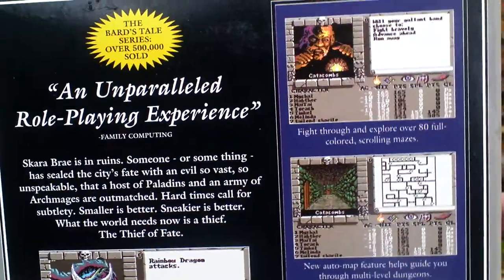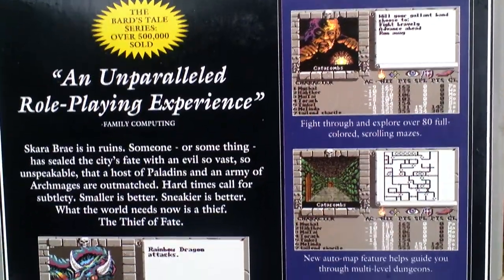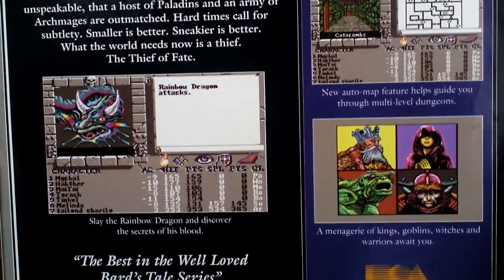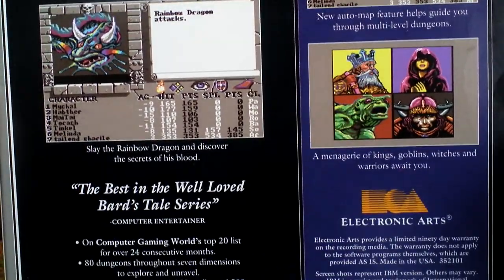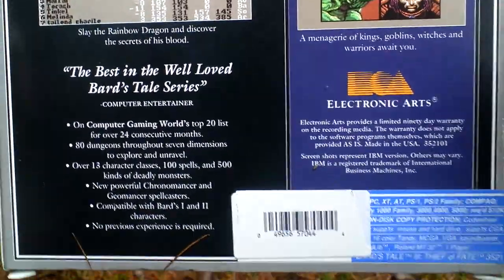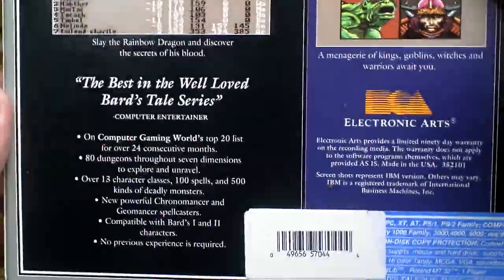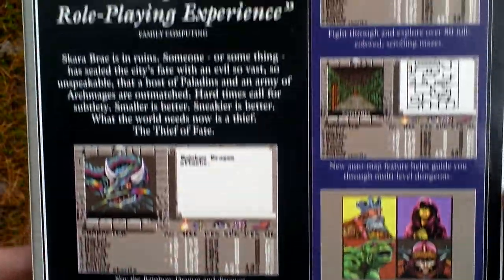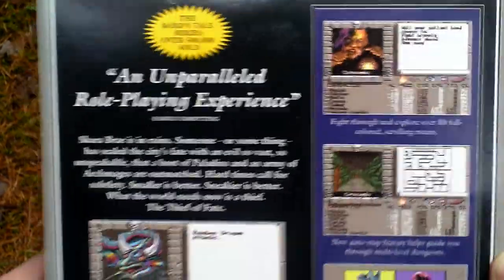Featuring of course first person view. The game is called Thief of Fate because you can actually defeat Tarjan by backstabbing him with a Thief character, and you should end the game this way.